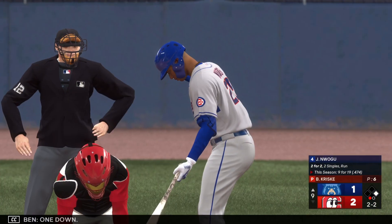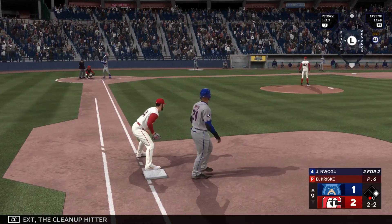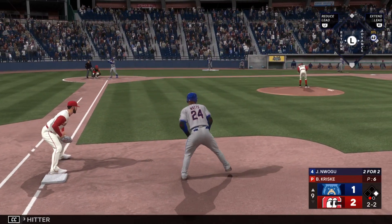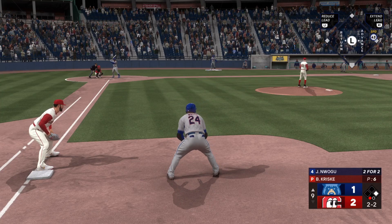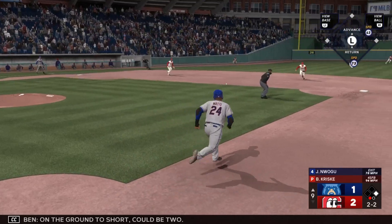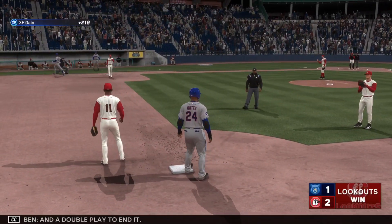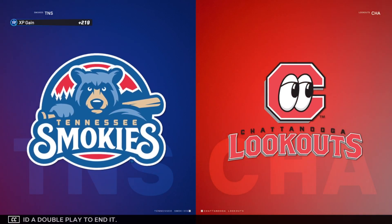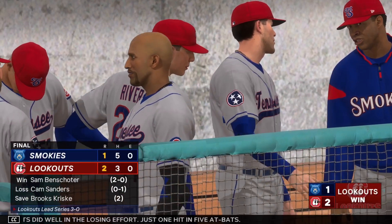One down and next the cleanup hitter. Here comes the 2-2 — on the ground to short, could be two, the throw to second and a double play to end it. Watts did well in the losing effort, just one hit in five events.